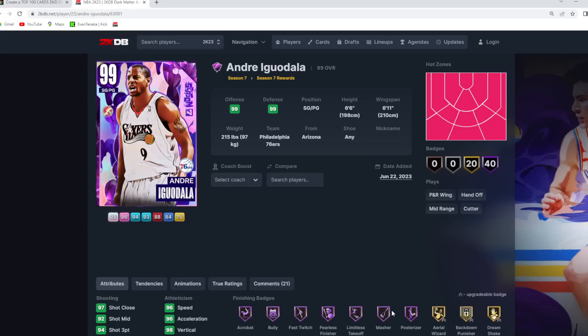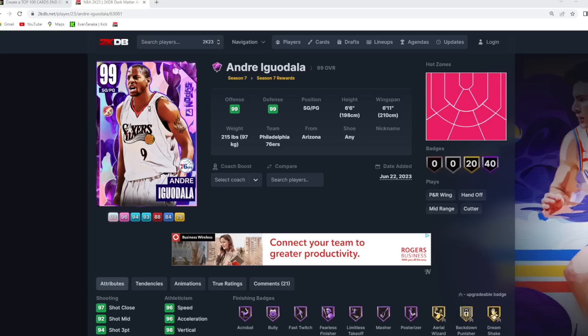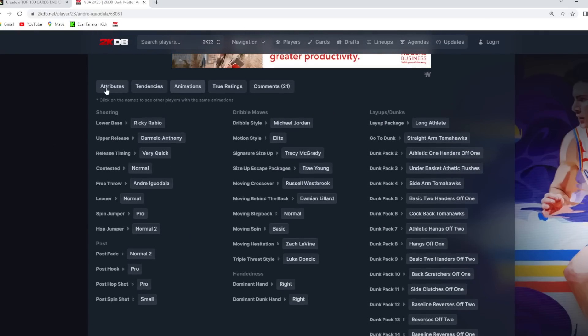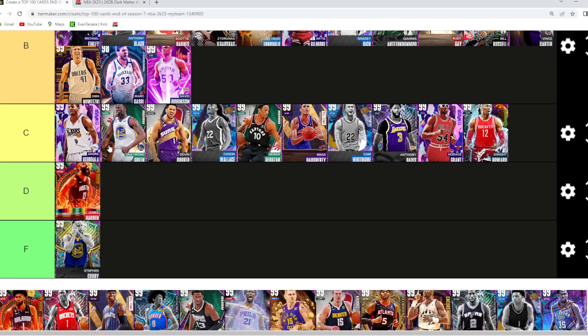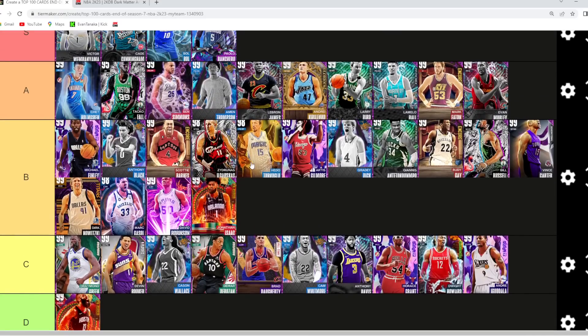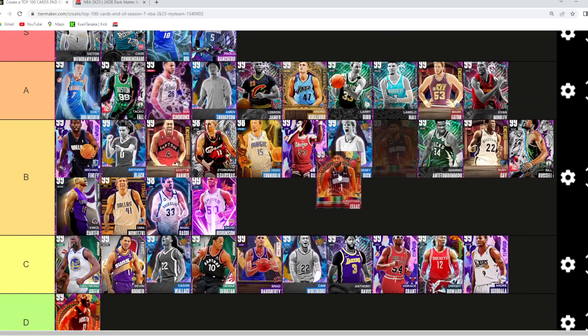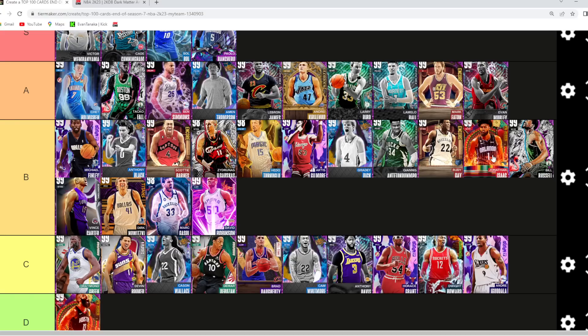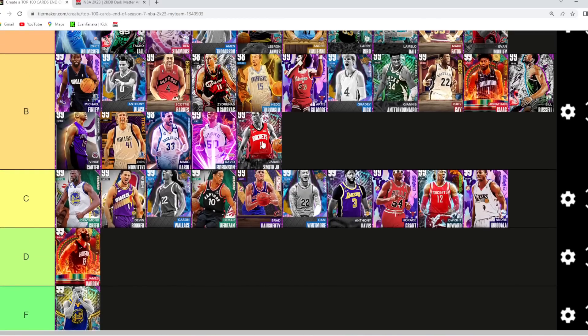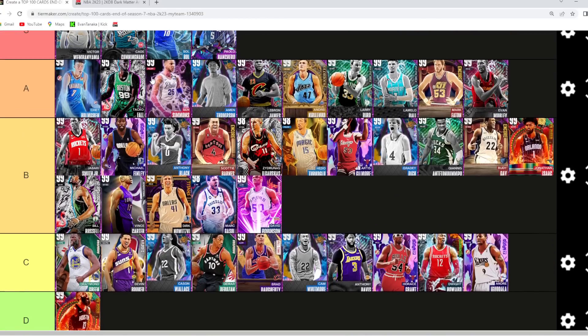Iguodala I'm gonna go C tier. I can definitely see why everyone was disappointed with Iggy — I would definitely be frustrated if I grinded a limited for five or six weeks for this card. He's still 6'6" at point guard — not completely terrible, just not worth the grind. I would say he's like low C tier, I do like him a little bit more than James Harden. Jonathan Isaac might still be B — a really good defender on the same tier as Bill Russell, plays great defense, still has a capable jump shot. Going Jonathan Isaac in B tier.